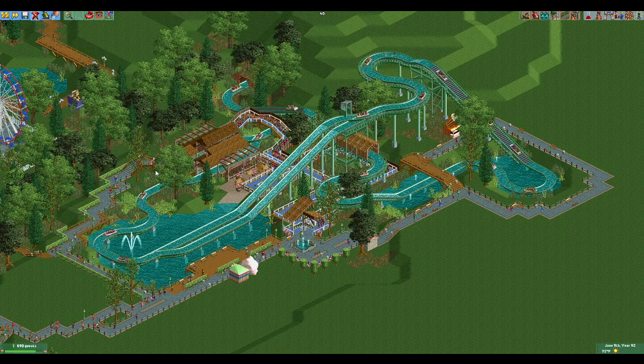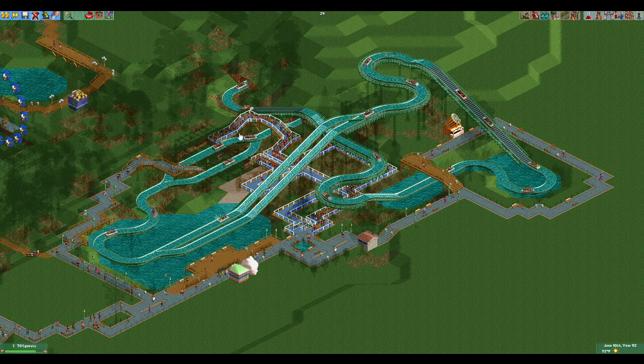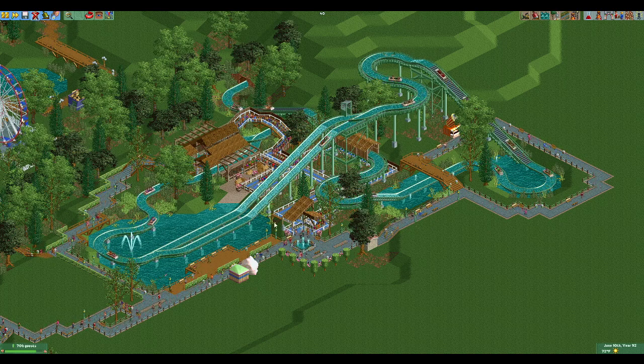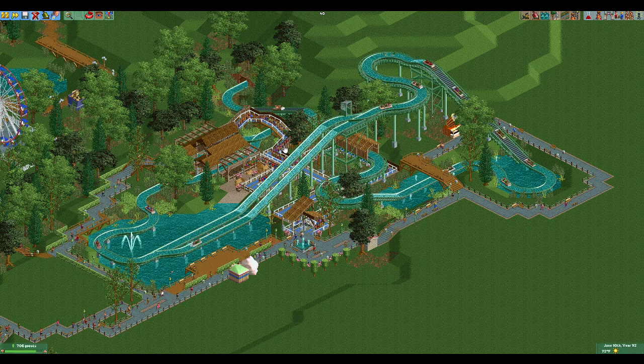Some log flumes have the circular station, which we'll do when we build our rapids ride, but today we're going to look at how to do this as a double station. This is two separate rides, so there are two queue lines — something you're going to have to deal with. A single queue line is possible with some difficulty and layout constraints. We'll have a one-queue multi-ride hack coming up next, so stay tuned.